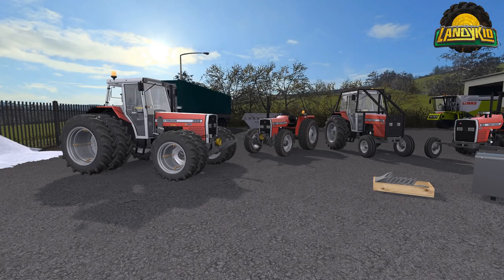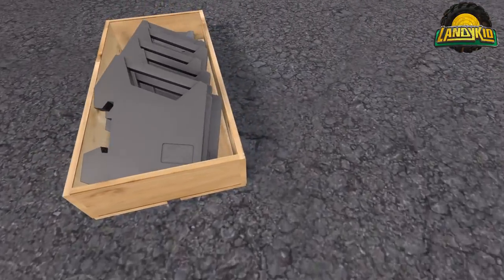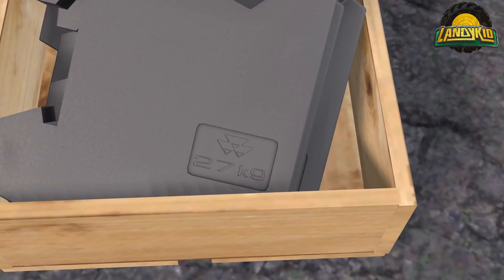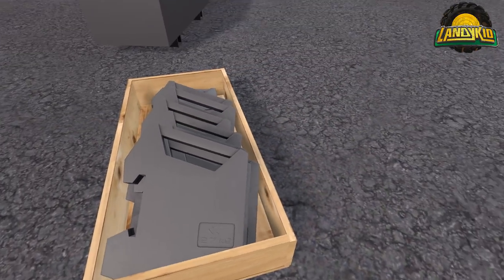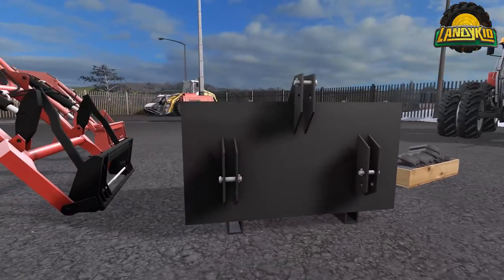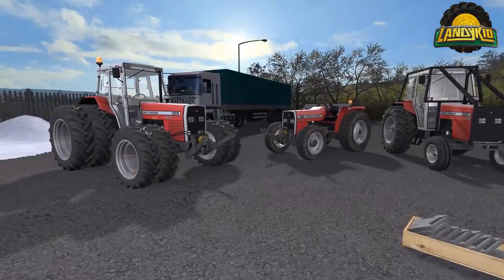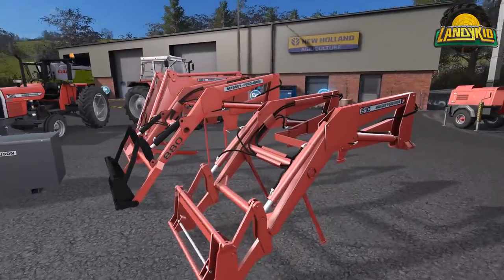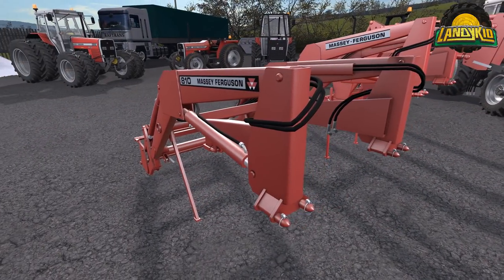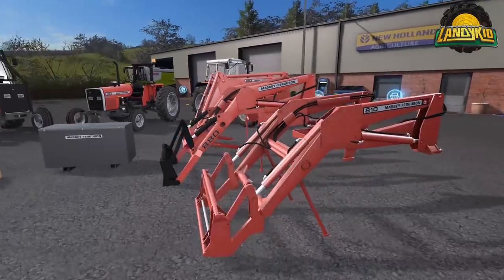Let's back out and take a good look around the tractors. Starting with the weights — you can see the individual models, add them all together, 27 kilos apiece, with the Massey logo. Here's the front loaders: the 810, which you'll probably recognise from the 240 pack. Then the 880, which seems a little bit bigger. Then more of a traditional-looking front loader — the 883.